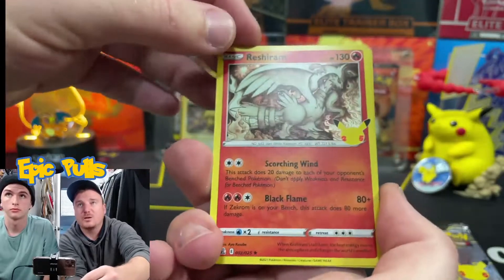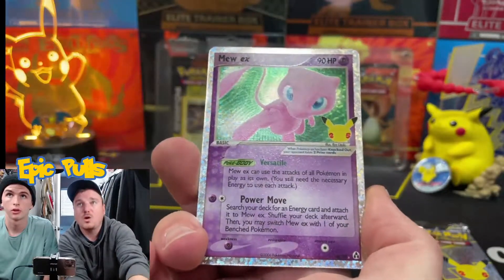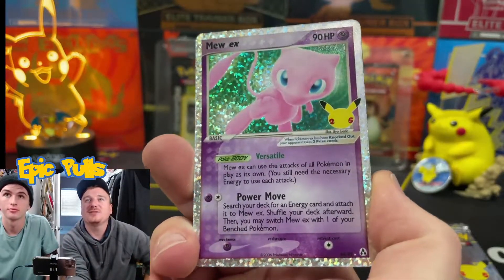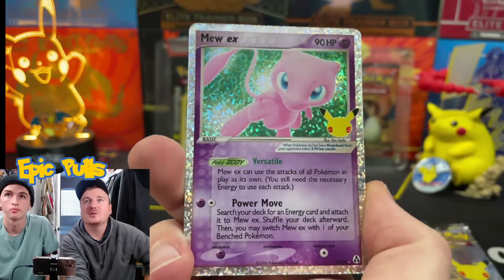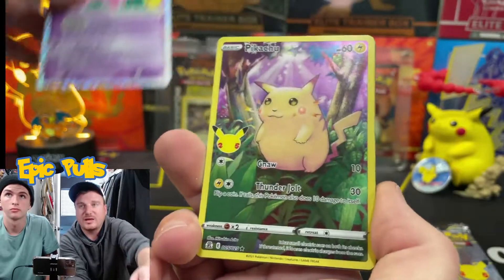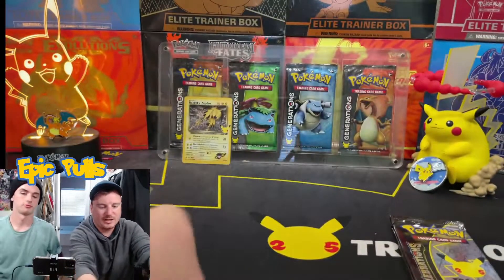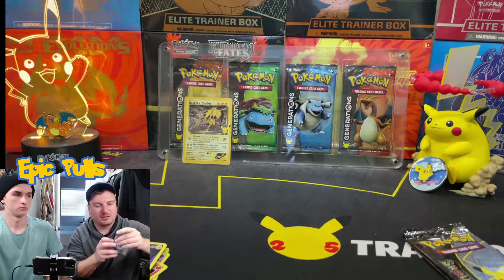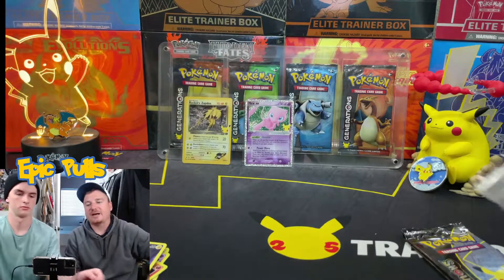Next pack, we got a Reshiram, a Lugia, and the Mew EX! I will definitely take another one of those — that is an awesome card and a pretty tough one to pull. And then another full art Pikachu behind that. Mew EX is definitely sleeve worthy and kicking a spot on the background.